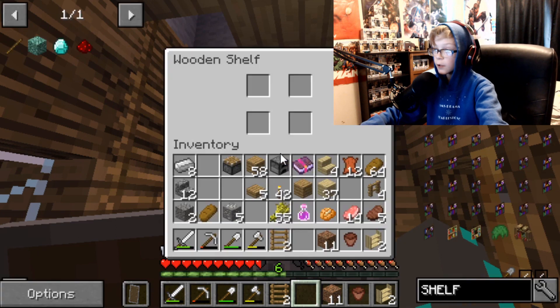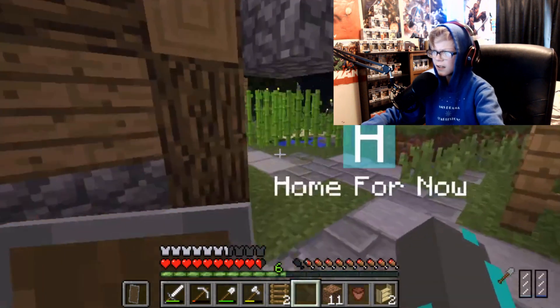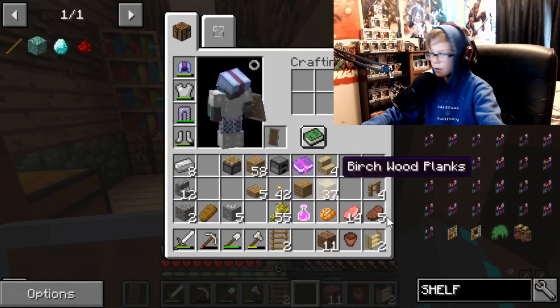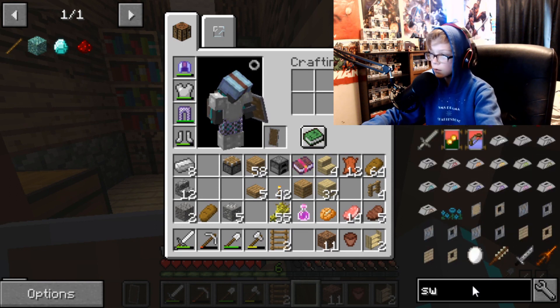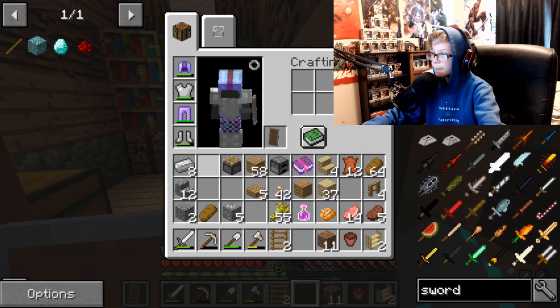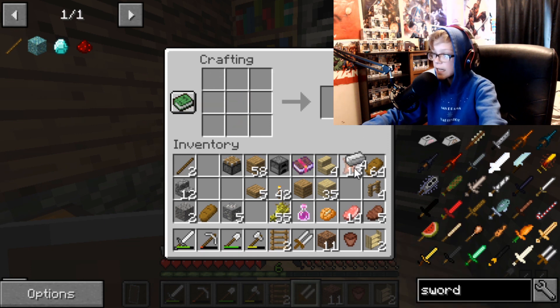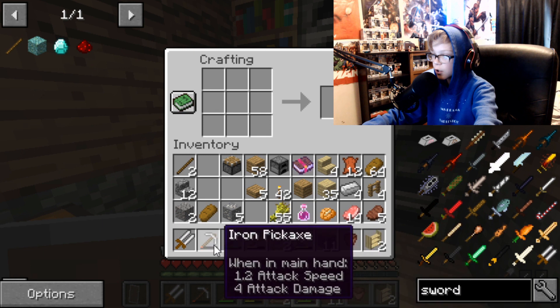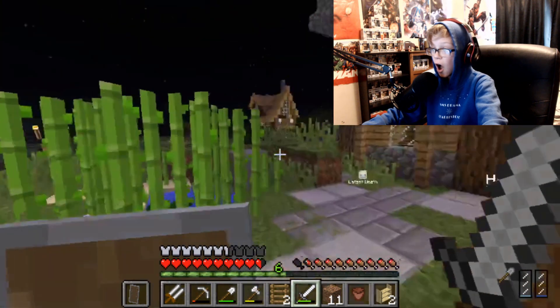I want to put some stuff on you now. Actually, wasn't there a sword that we were going to craft? Like a really, really good sword? Let me look it up. Sword. Oh, this one! That's so easy to make, let's make that! Right here. Boom! Bam! What's this sword called? The double-bladed sword — 10 attack damage! That's awesome!